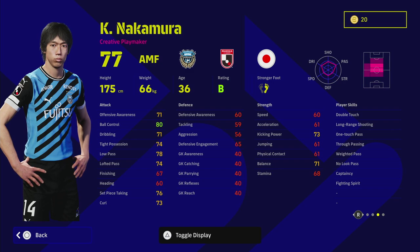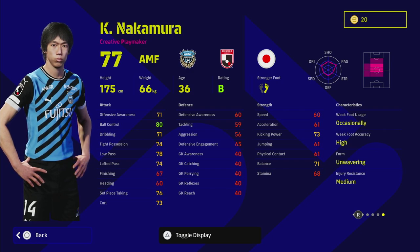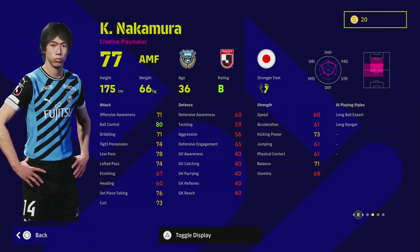Nakamura could be a very beastly player for meta players who like to keep the ball moving as quickly as possible. Double touch, long range shooting, one touch pass, true pass, way to pass, and no look pass — capped off with captaincy, fighting spirit, and of course unwavering form. There is a bit of favoritism towards these Japanese legend players, and rightly so. I think all epic players should have unwavering form, including the likes of Torres and Gerrard.